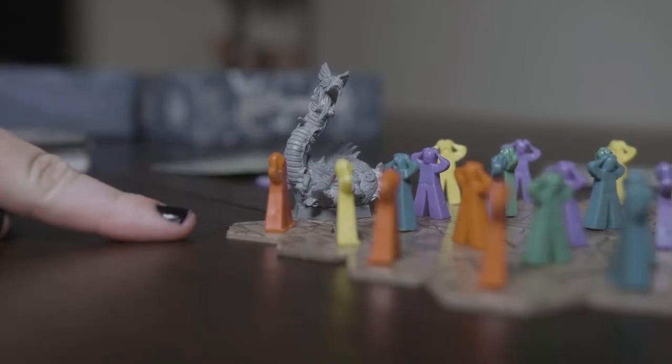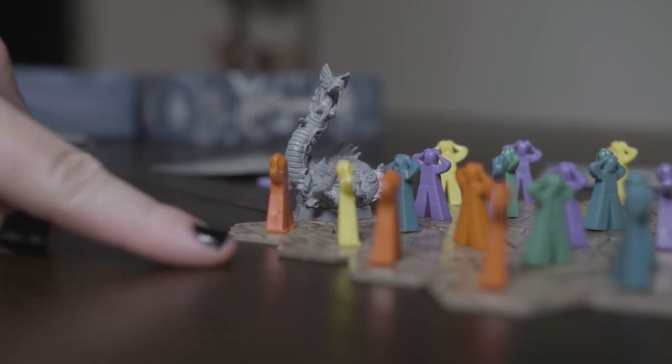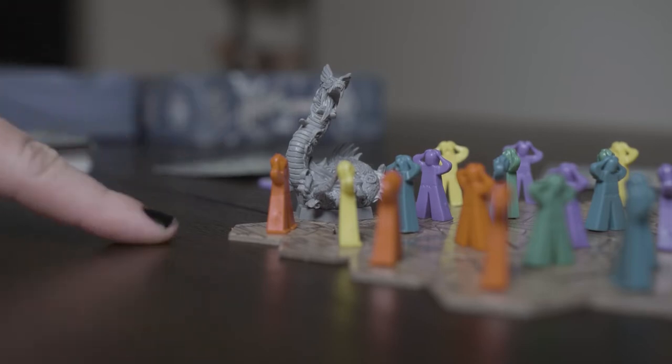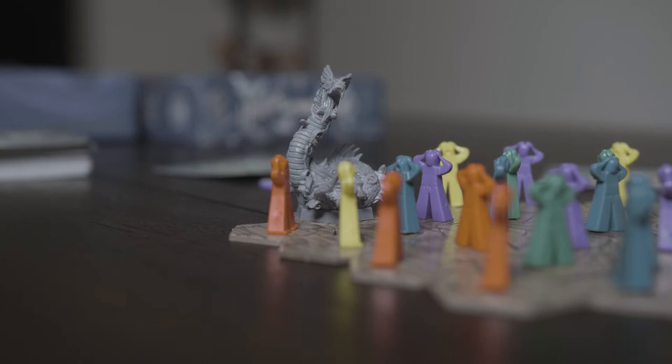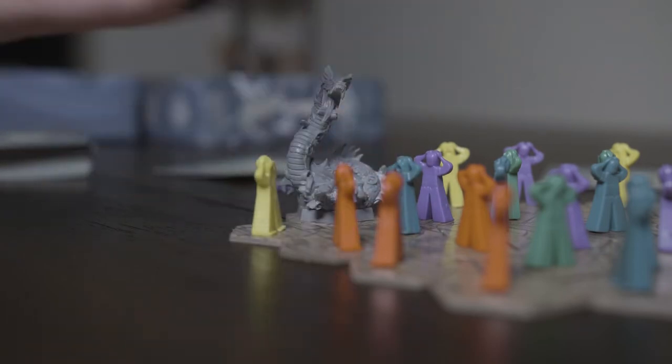Starting with the Take Them Instead card — this involves swapping your character with someone in a space next to you. For us, we want to get out of the way of Uk'otoa, so we could swap with the blue guy here, but blue is also on our team, so to save ourselves a little bit, we can play that by swapping for the yellow. So that's Take Them Instead — now they're in the direct line.